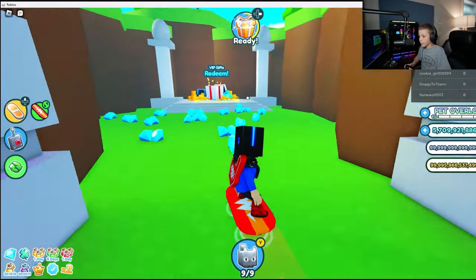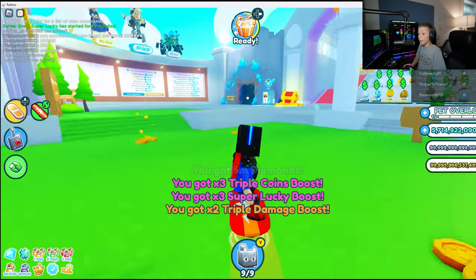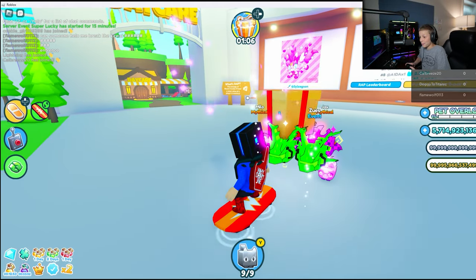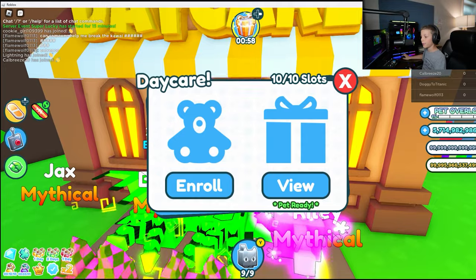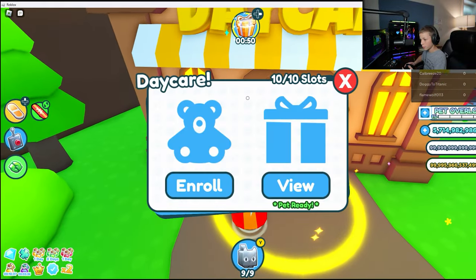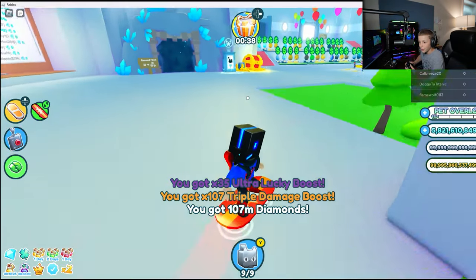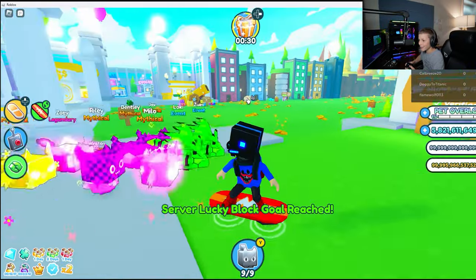I also have VIP so we are going to go redeem my gift — five million gems, three triple coin boosts, three super lucky, two triple damage, and two ultra lucky boosts. Let's open this gift: 59,000 gems! I have some pets over here in the daycare section, so let's press 'claim all'. I always get so many of these boosts — I got 107 this time, which is funny.